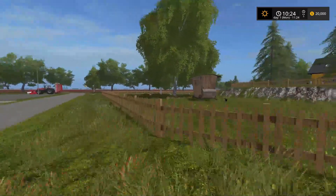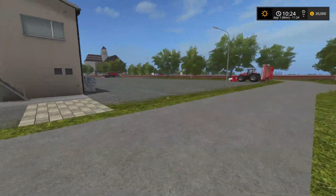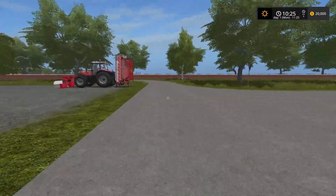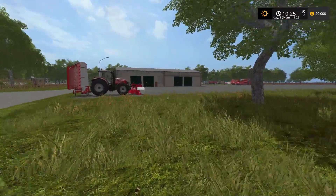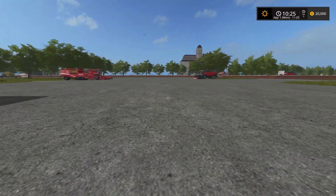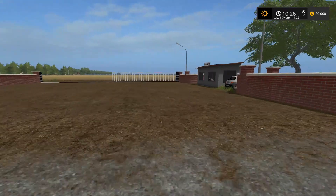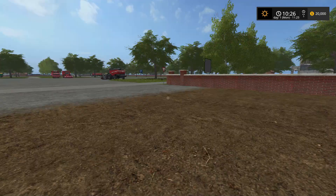Looks like you've got a chicken pen right down here - at least it's not right up against the house. It's a pretty good-sized farm area and it looks like it's surrounded by some kind of a brick wall. I'm just going to quickly run around and take a look at the farm proper, and then we're going to take a little bit of a tour. There's an exit out of the farm right there.